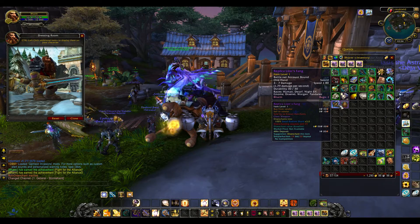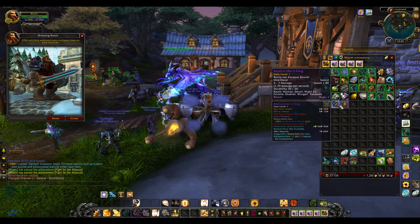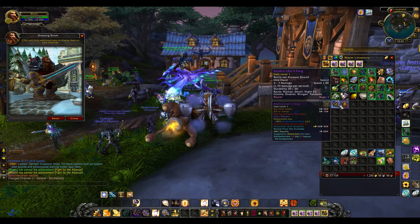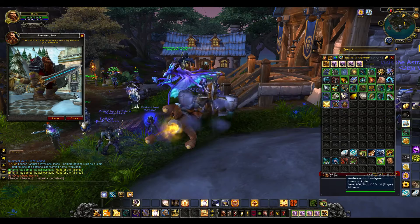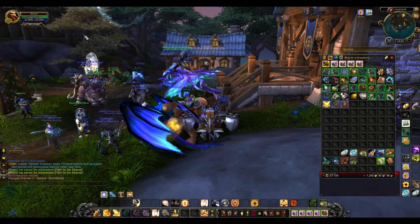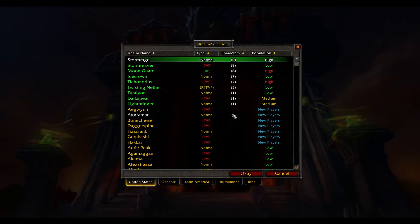As you can see, these items have no stats or anything on them — they are purely for use as transmogs, which is really nice. And as you can see, they are account-bound right now, so you don't have to wait until the wardrobe system comes out. You can just trade them amongst your characters and get your other characters to look this cool as well. So those are the Alliance items, and we're going to log off and switch over to the Horde.